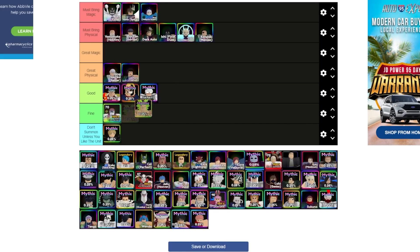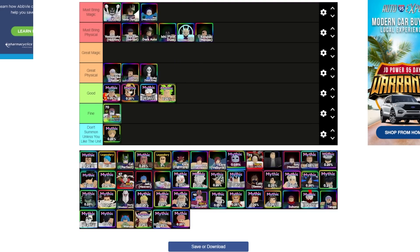Broly is good — the fact that he hits air now makes him a little better, definitely better than Akaza. Brook is a great physical unit with the buff, but he's definitely not a must-bring character so he goes down here, below units that do a ton more damage. Ging has a crit so he'll stay just above Brook.